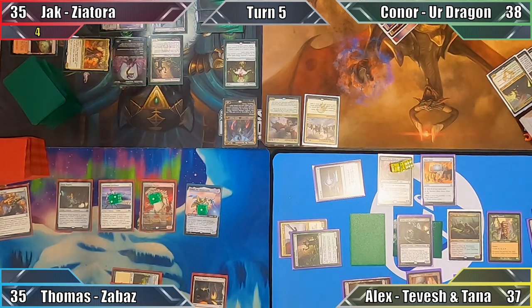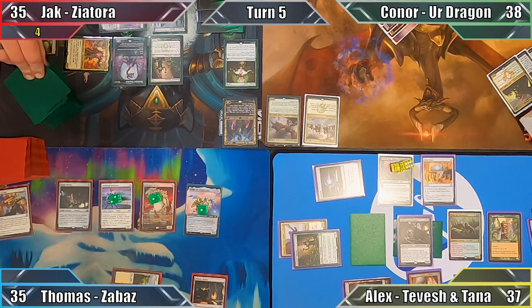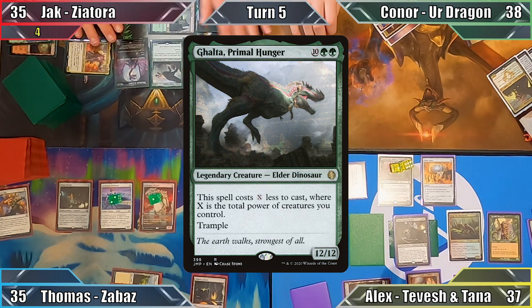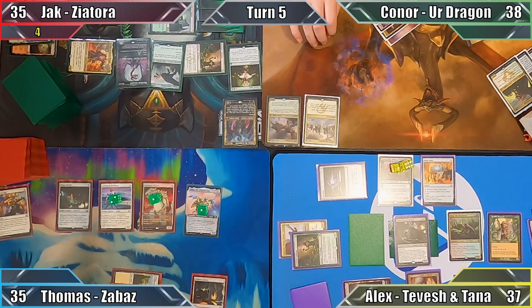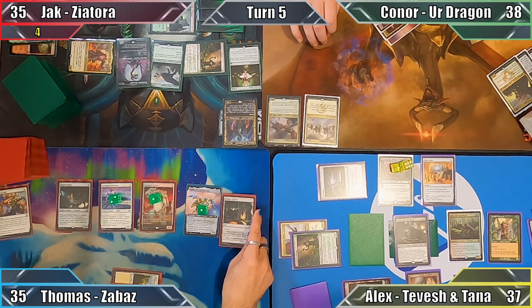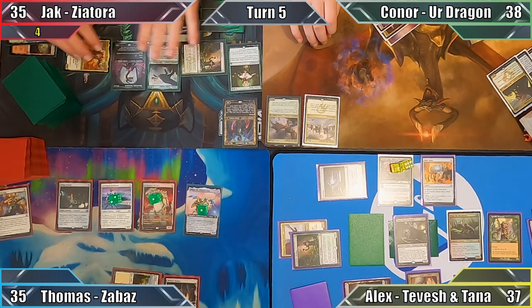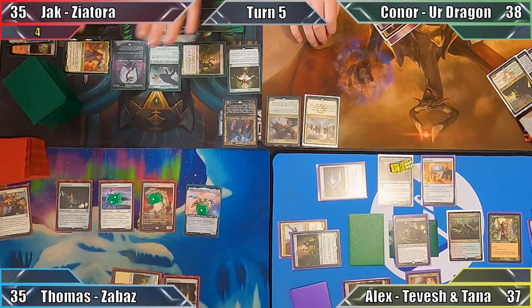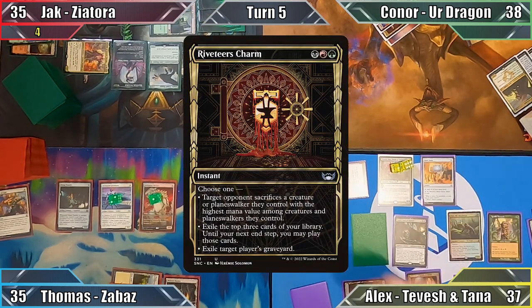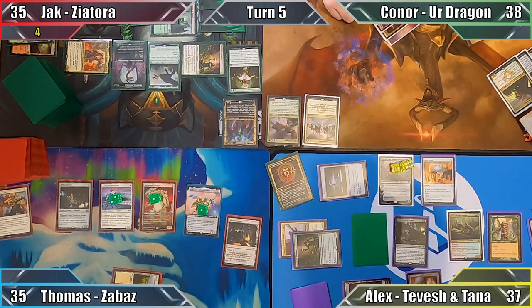Jack immediately sacrifices Croxa to Greater Good, avoiding the creature's own sacrifice trigger, and the rest of the table must discard a non-land card. Jack then draws six, discards three, and casts Golta, Primal Hunger, for two mana. Pretty pleased with his plays, Jack moves to his end step, and Thomas responds by animating his Mishra's Factory three times. I respond by using the mana I was given to cast the Riveter's Charm that Gonti stole from Jack — both extremely resourceful moves.